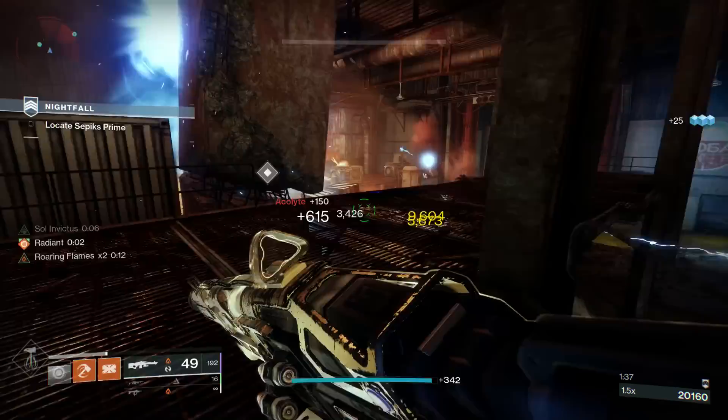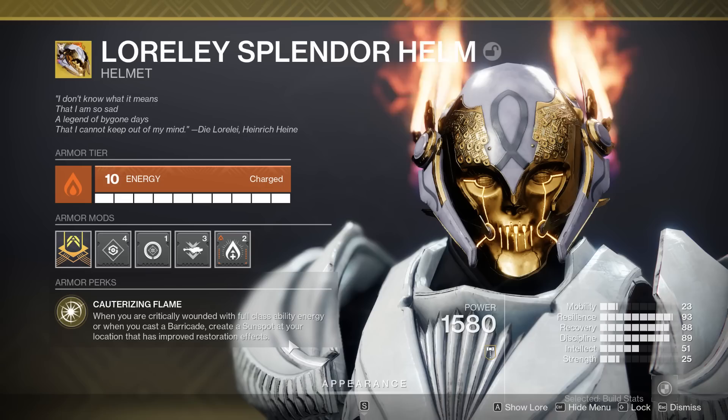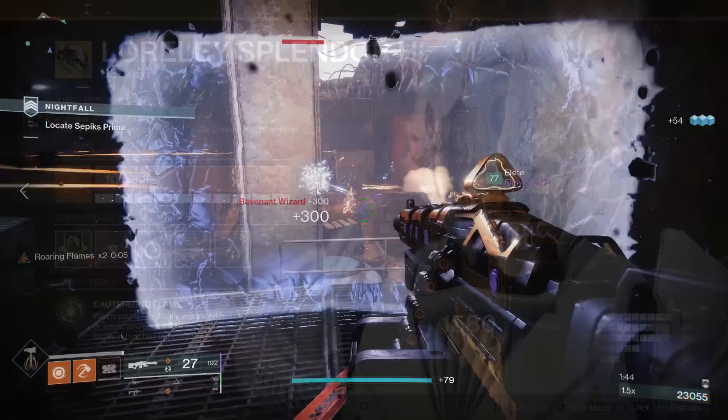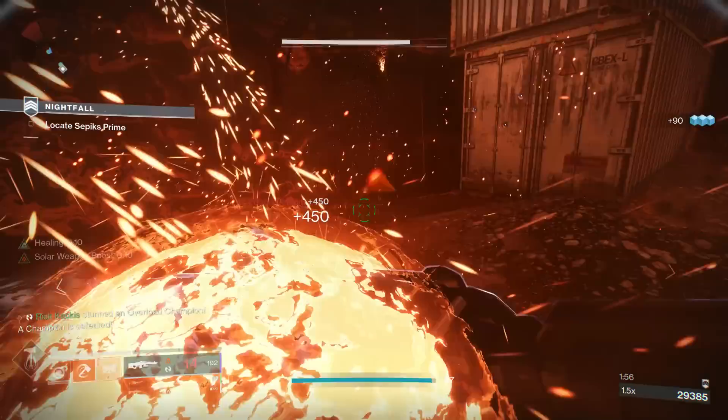That nerf was to one of the best builds we've ever seen — my baby, RIP in peace, the Lorely Splendor helm. What this does is when you're critically wounded and have a full class ability, it will automatically drop a sunspot providing extra healing. And if you cast your barricade, it would also spawn a sunspot — so you were nigh unkillable.